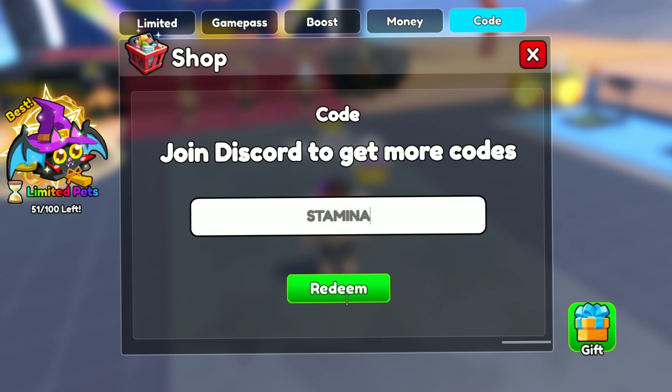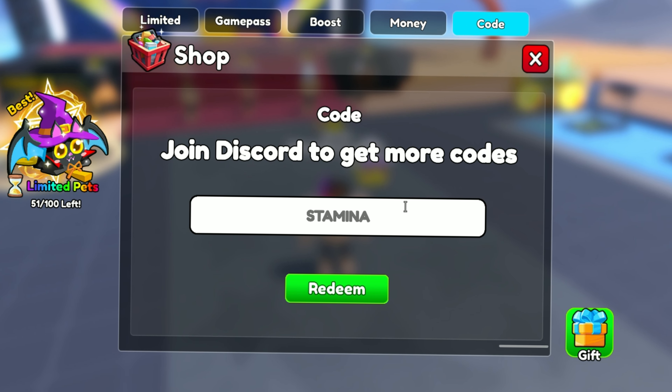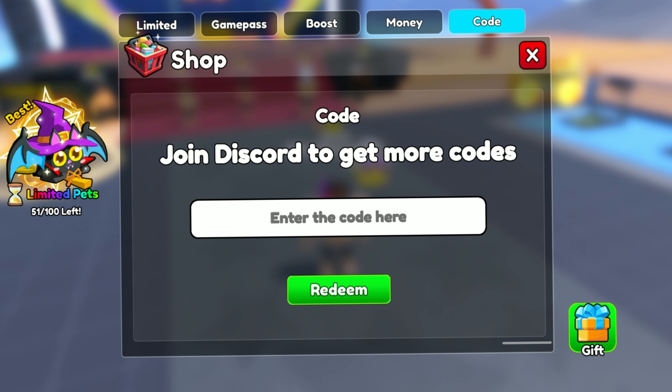The eleventh code is STAMINA and this code gives you 2 energy drinks. Currently these are all the working codes in Gym Star Som Leecher. If any new code is discovered, I will make a new video for you.